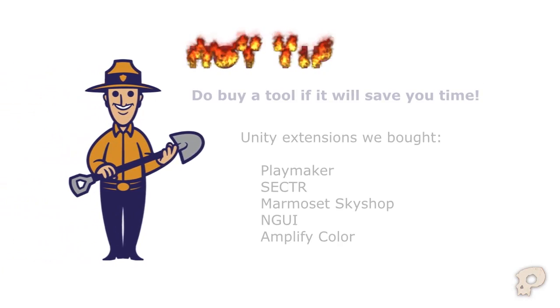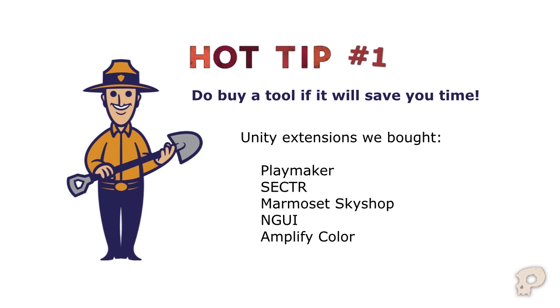Hot tip number one: spend the money to buy a tool if it will save you a lot of development time. It is tempting to write your own tools because you know what you want and how you want it, but it takes a lot of time to make good usable tools. Here is a list of Unity extensions we bought and used and are very thankful for. Something that is $120 per seat is considered very expensive on the Unity asset store, but if it saves you a day or two per seat, it is really worth it — equivalent to paying someone $15 an hour for a full day of work.